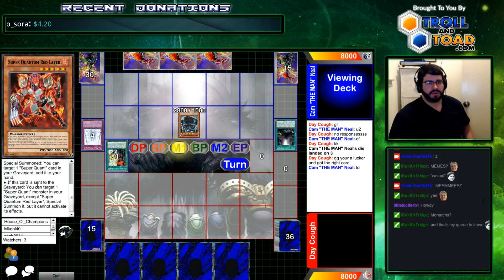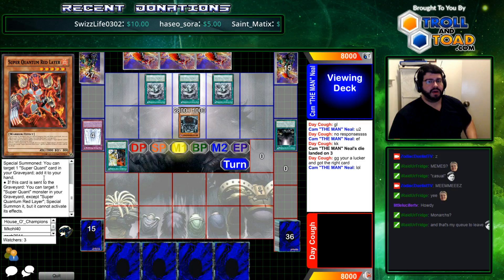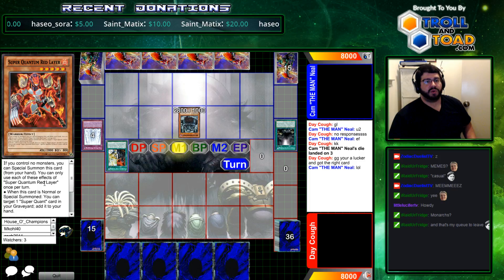Also, if red layer is sent to the graveyard, you can target a Super Quantum monster in your graveyard besides red layer and special summon it, but you cannot activate its effects. So if he overlays with red layer, it's sent to the graveyard in any way. So there's multiple uses for red layer now that blue's in the grave.